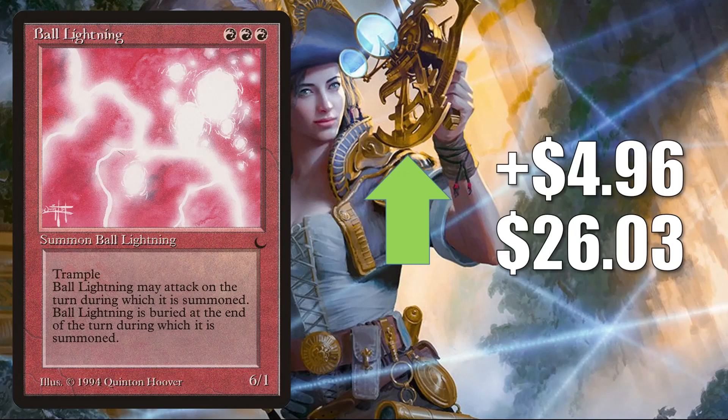Number one is Ball Lightning — the original copy from The Dark — going up $4.96 to $26.03. A number of cards from The Dark have been hot recently. It was the next black-bordered expansion after Legends, but the print run on The Dark is much different from the previous sets before it. These cards have been maintaining relatively low prices for a long time, but they are getting harder to find in good condition. When people see other older cards going up in value — largely due to scarcity — they move on to the next set that might be a little more affordable. Ball Lightning is Modern legal, doesn't necessarily see a whole lot of Modern play, but it does see Commander play in Grenzo Predator Captain and more.